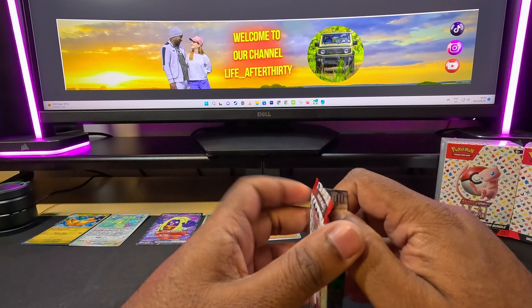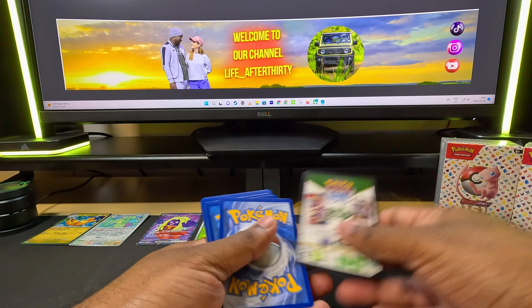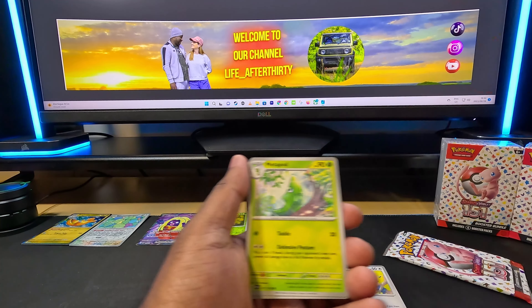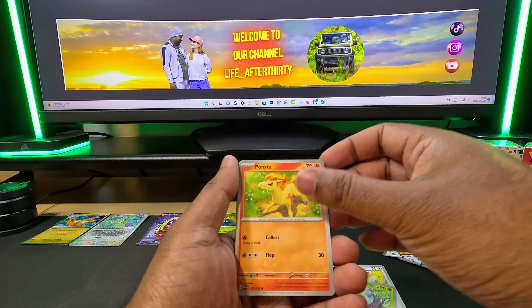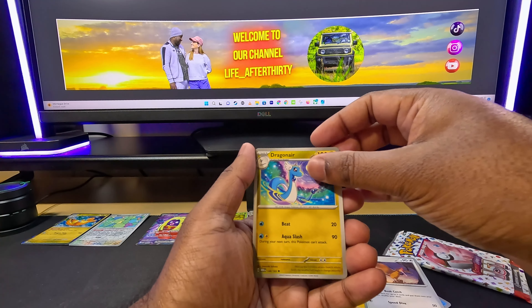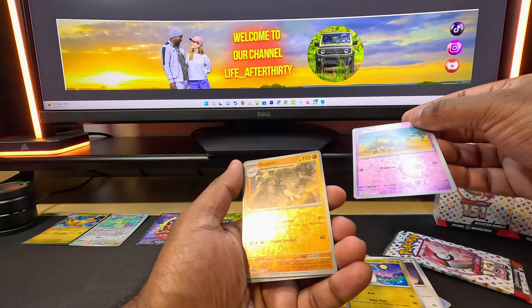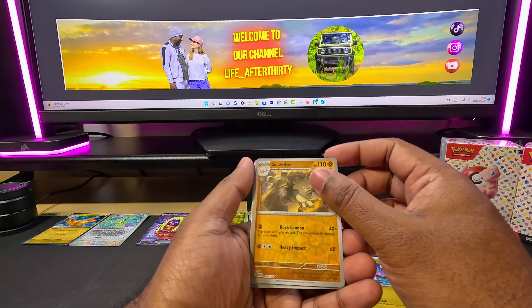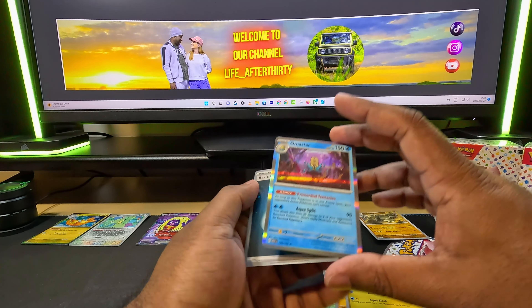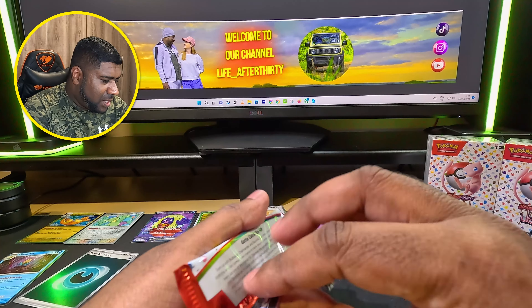Let's move on to pack number three: Pidgey, Metapod, Ponyta, Poliwag, Onix, Fearow. A Dragonair - oh so we have part of the evolution! An Abra. Also some sort of holographic - I'm gonna keep this - Graveler! And a Starmie. That's cool! Oh and a shiny - I don't know if you guys can see this. We are now opening number four.